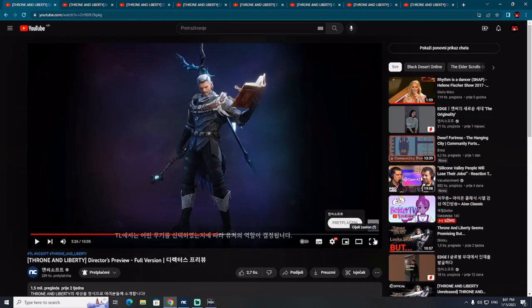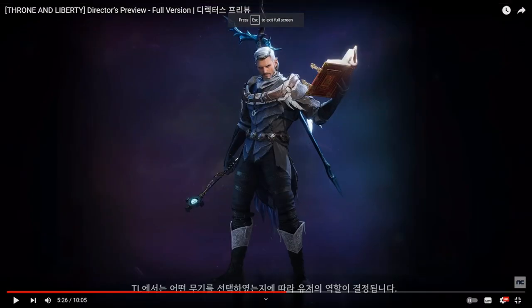Here is another interesting combination. On the back of this character you can see some kind of staff, and in the left hand there is a spell book. This would be some kind of magical caster class — whether it can heal or is only DPS is unknown. So spell book and wand represent another interesting weapon setup, and already you can see the huge diversity of weapons in this game.